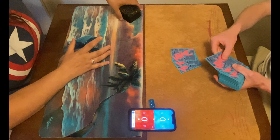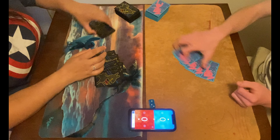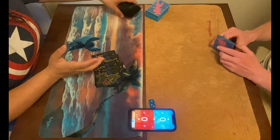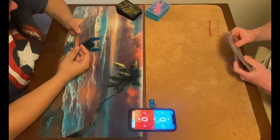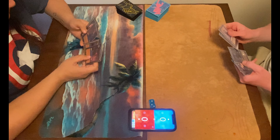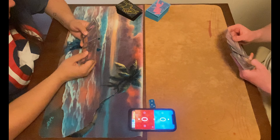We missed the die roll, but seeing a three, I'm assuming the player on the right lost. So the player on the left is getting a mulligan first. It's one of the first matches they're playing with this deck, so they're still learning, figuring out what cards they want in their opening hand and playing back what they don't.